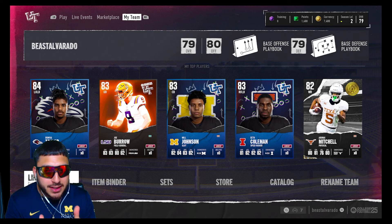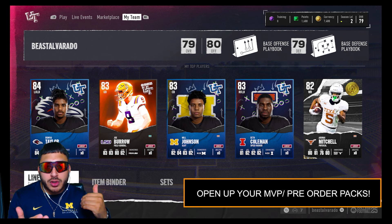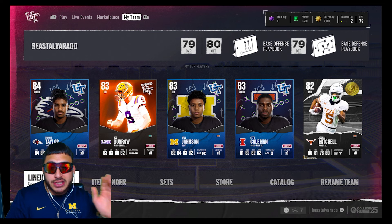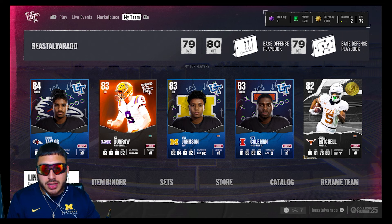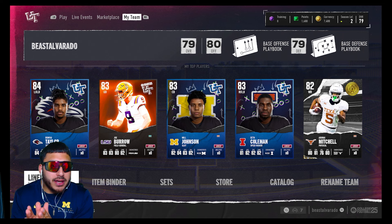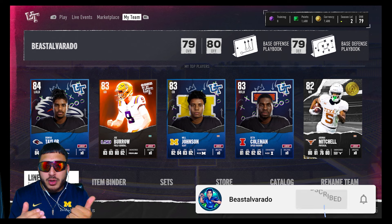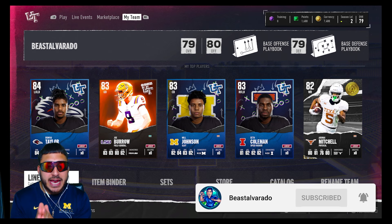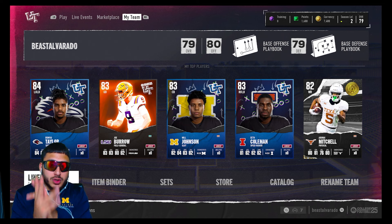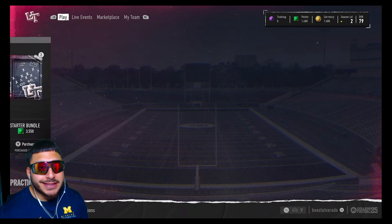Number one: open up your MVP bundle, open up your pre-orders. Spend wisely your 4,600 points — you guys can use those to open up packs or bundles, or add more points to open up a bigger bundle. I did do a bundle opening of a junior and sophomore bundle so go check that out. If you guys are gonna spend money into the game, spend it. Off of two bundles, here's what my top five players look like in my overall — not bad.